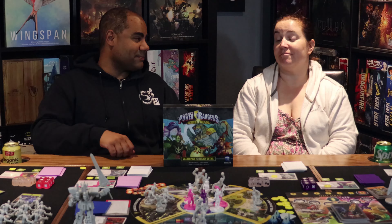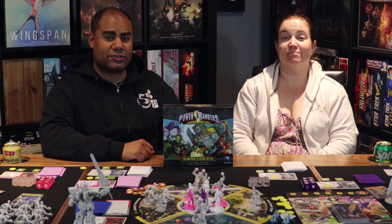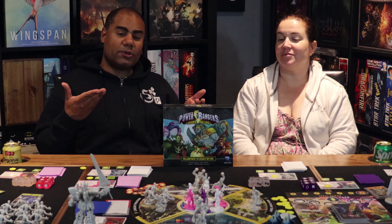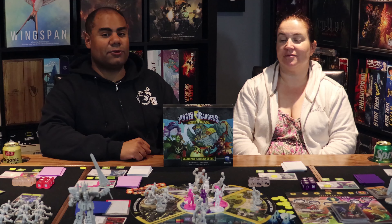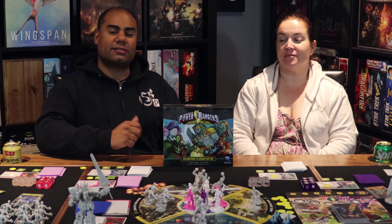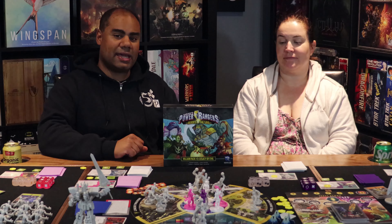We don't lose very often in this game. You know, six Rangers — good guys got to triumph over evil. Now, what will you be getting in Legacy of Evil? Well, you're getting two new bosses in the form of Thrax and Divatox, and three classic monsters: Paranthus Head, King Sphinx, and Terror Toad will be added to the game.